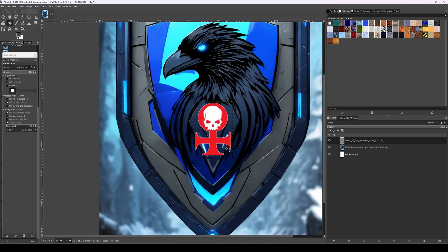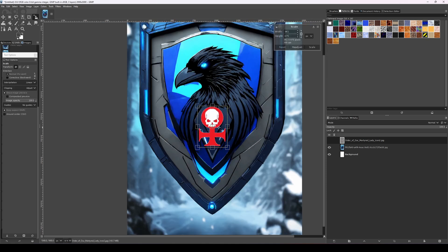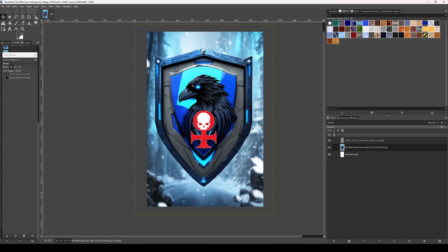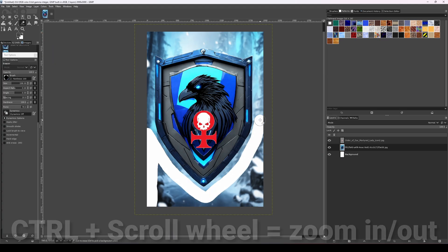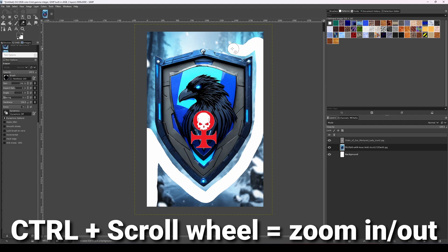I'm not happy with the size and placement, so making sure I have the correct layer chosen, I press Shift S for resizing. Now I press M for Move and place it where I want it. This is a bit tedious — those who have Photoshop will be able to do this in a heartbeat. I essentially want to get rid of the Winter Forest background and I'm going to do it manually. So I choose the Raven Shield layer, go to the Eraser, choose the size of the eraser, and scroll in and out with Ctrl and Scroll Wheel to navigate around the image. Let's just fast forward all of this erasing.